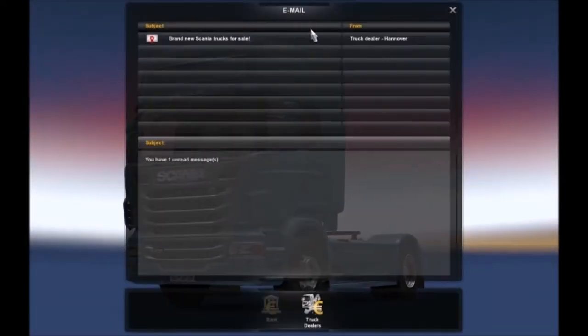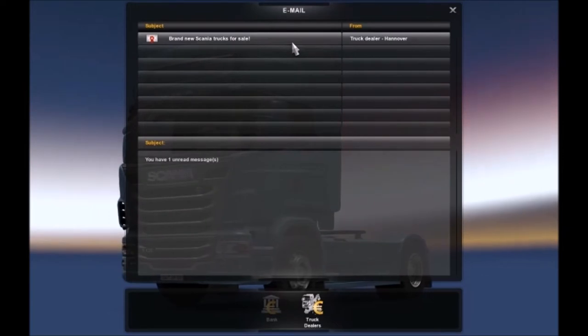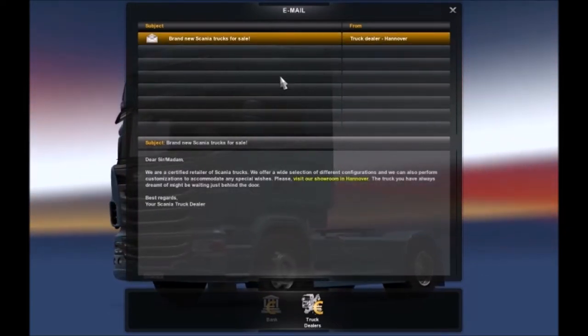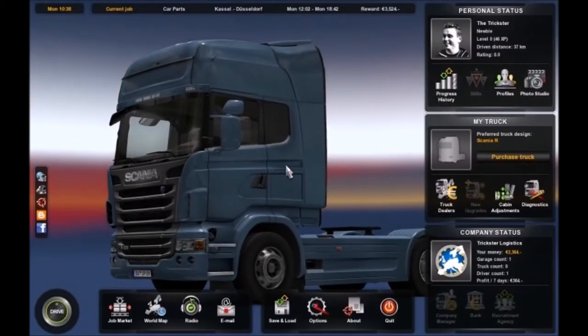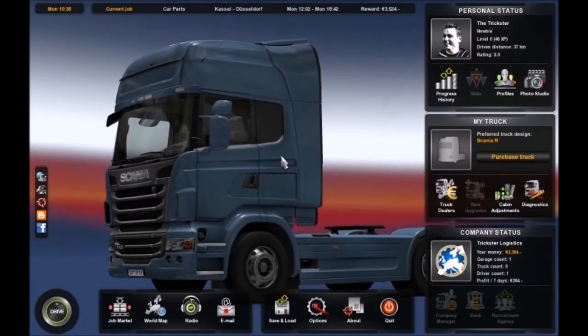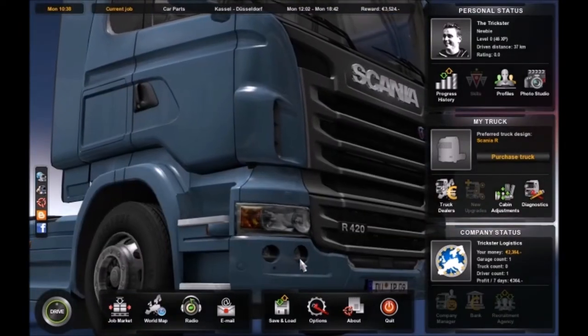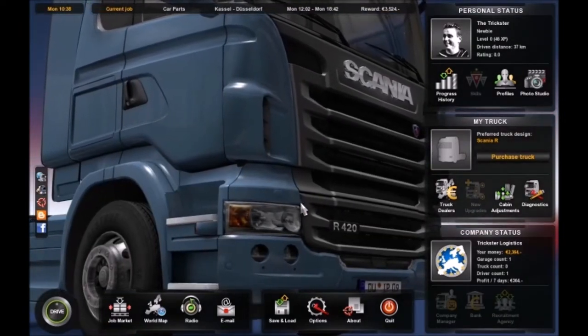Let's see what the email is first. Brand new Scania trucks for sale — I'll have a look at that when we get enough money. I'll be right back. I will just change the settings so it says miles per hour. See you in a bit, guys.